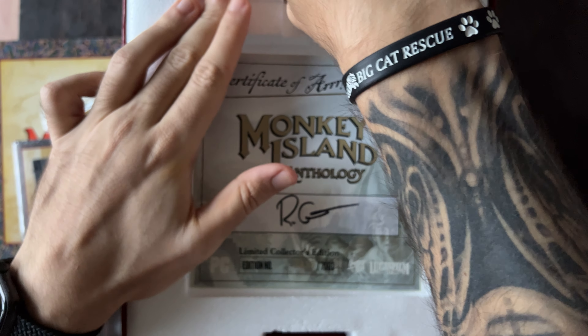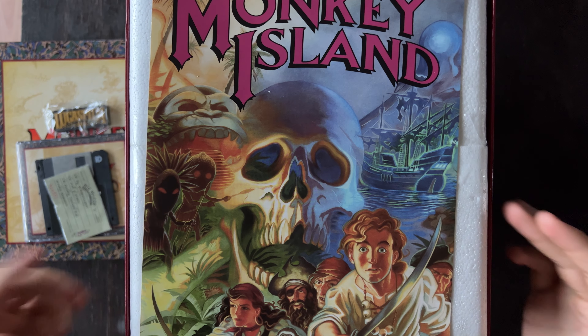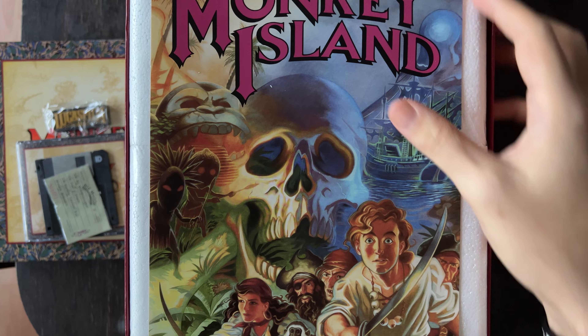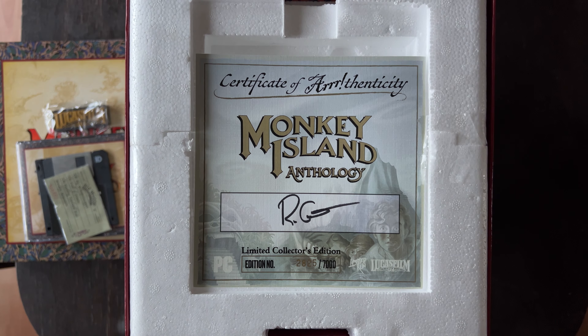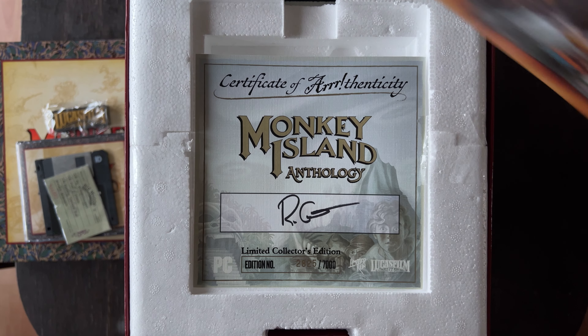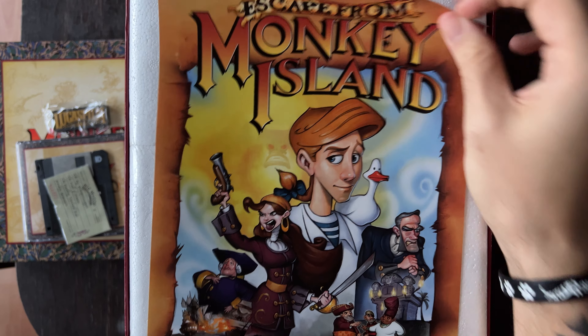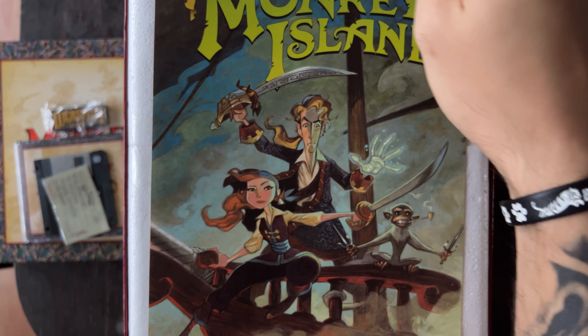Let's see — this here should probably be yes, the original poster, of course not in real size. This was the original poster for the first game, The Secret of Monkey Island. I actually had the box for it once. And of course we have the second one, LeChuck's Revenge, right here. Then we have the poster for The Curse of Monkey Island — it's the cartoon-drawn art again, so that's a point-and-click. I think the fourth one, Escape from Monkey Island, is the 3D one, and the fifth is the Tales game.